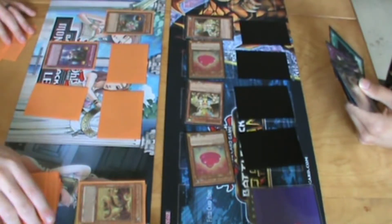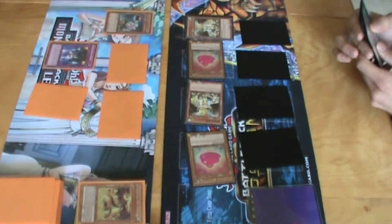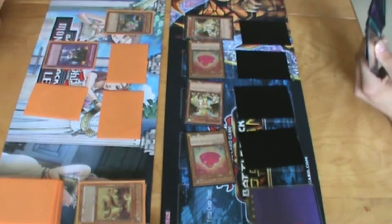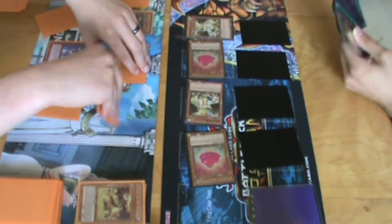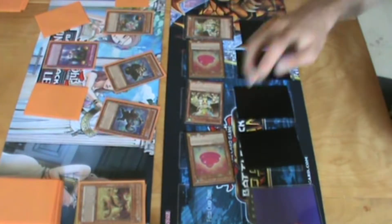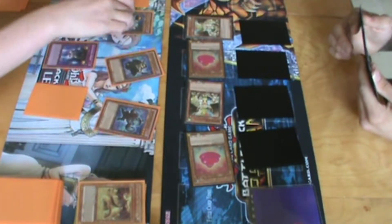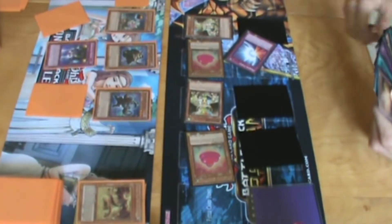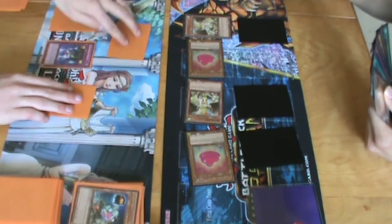Set one card and end my turn — that's 1000 life points. I'll play this card face down and banish top two: Mystical Space Typhoon and Magic Cylinder. Magic Cylinder was 3. Because that's an attack, I'm hitting you with 2200, 1200, and 1600. No — Saves! We have two of them. Do you end your turn? Yeah, I'll end my turn there — 1000 life points.